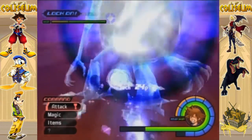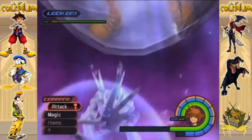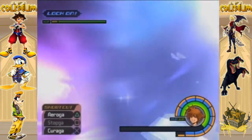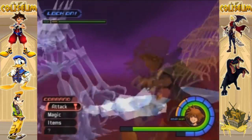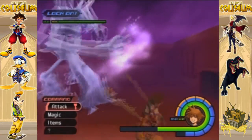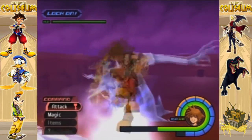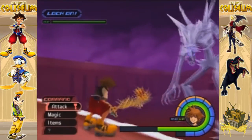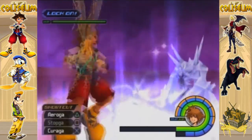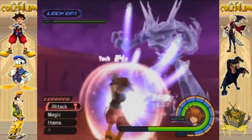Now he's going crazy launching both the crystals and the ice attacks. He will freeze you now — he'll actually resort to literally freezing you once you've gotten his health down this much. He has almost just a single bar left. Jump out of the way of that. Reflect the crystals as usual.